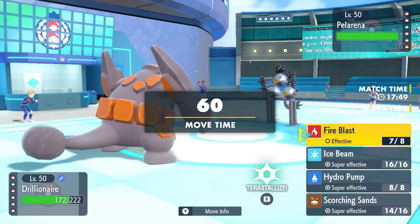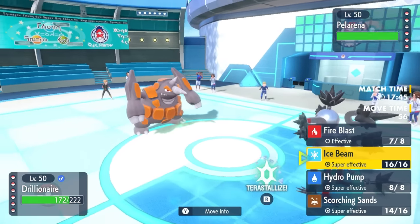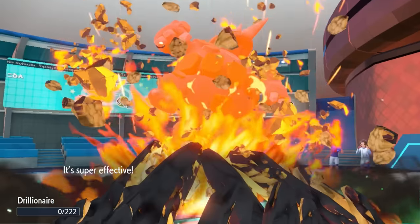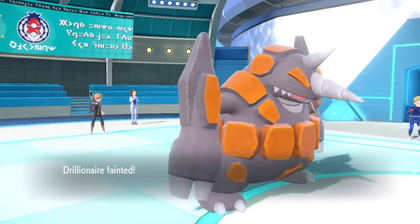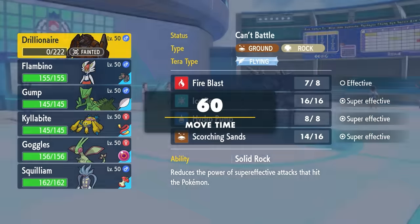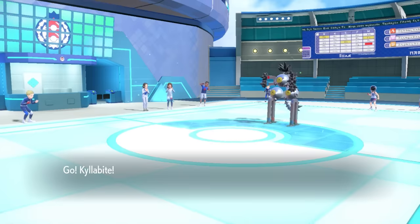My opponent's probably pretty confused, but they get a free switch and go into the Sandy Shocks, where I'm thinking please click Stealth Rock so I can fire off an Ice Beam at you. Unfortunately they click Earth Power, and down goes the Rhyperior, who wasn't going to play a huge role in this match anyway. The fact that I was able to take care of the Rillaboom is kind of hilarious.